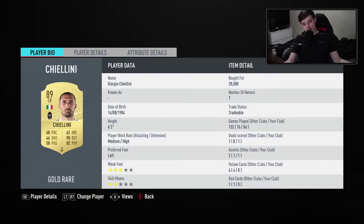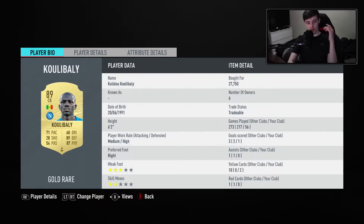The first centre back is Chiellini — I don't know how you pronounce his name. Anyway, he's got 90 defending, 82 physical, 68 pace. He's a medium/high so stays back all the time, and he's 6 foot 2, so he's really tall — good for blocking crosses. Then we have Kula Bali — he's my favourite defender I've played with in like every FIFA. Just a great card overall: 89 defending, 87 physical, 71 pace, so he's still got pace as well. He's medium/high as well, like Chiellini.